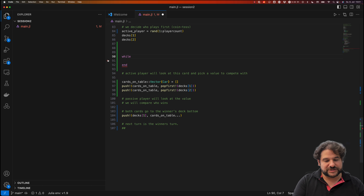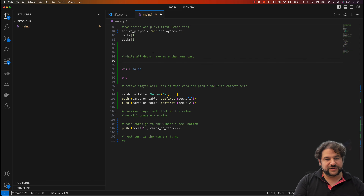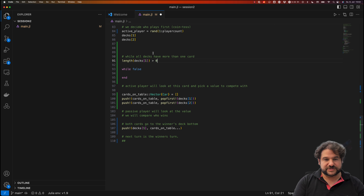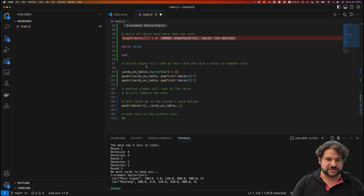What we want is: while all decks have more than one card, run the game loop. Let's start with `while false` so it never executes, and figure out the condition. We check if `length(decks[1]) > 0` — let's run everything so we can actually test this.